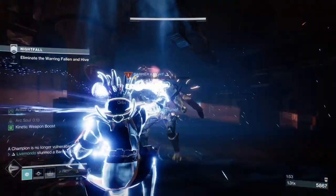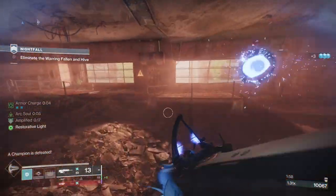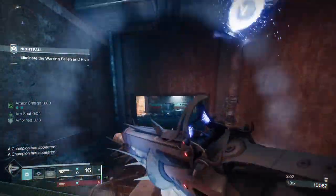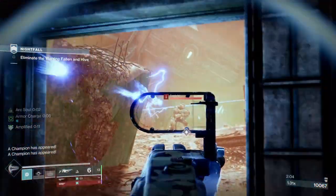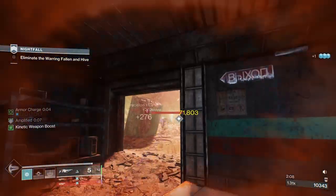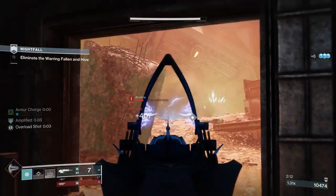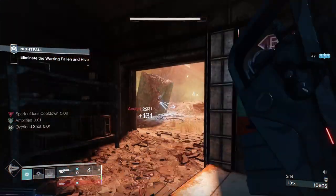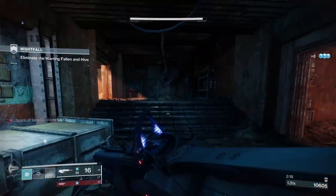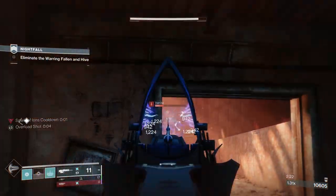When you're not aiming at an enemy, you'll see me do it more in the boss room — I'll put my rift down and let the Arc buddy do his thing, which will create Ionic Traces, which will give my abilities back faster. But when you're doing something else, if you're not aiming at an enemy, they will pick an enemy to fire at. They're very, very good.